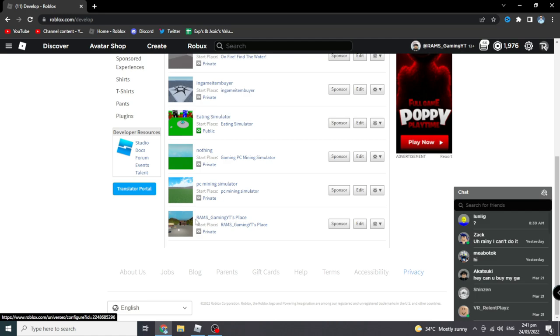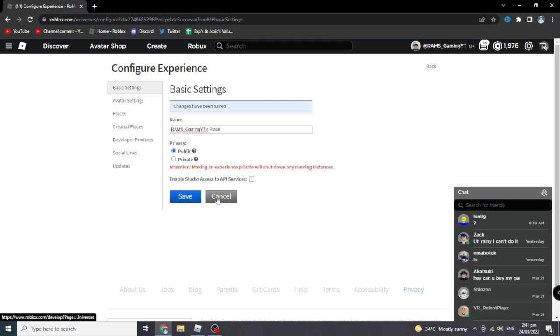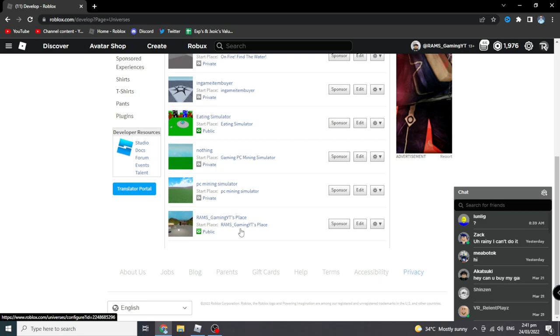Go to your baseplate or your place and press the privacy setting — set it to Public if it isn't already. If it's already public, you're good. Hit Save. Now close this and confirm it's set to public.